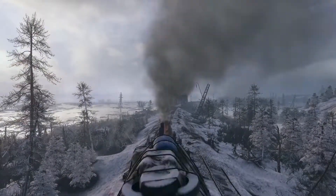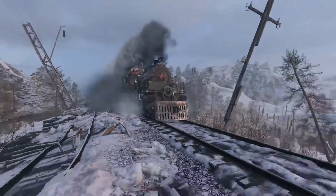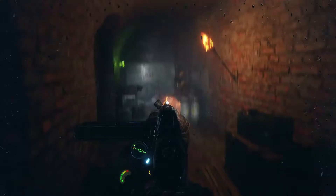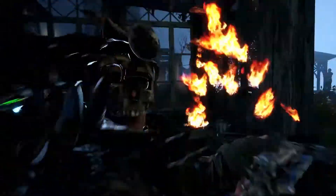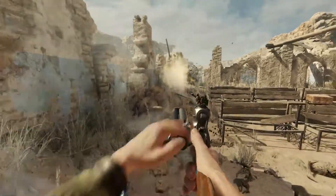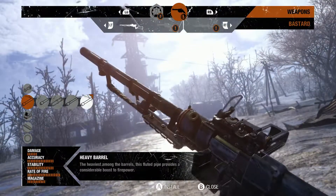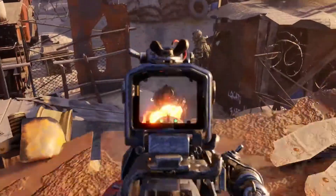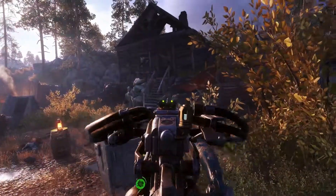In Metro Exodus, your mission is to lead a group of survivors across post-apocalyptic Russia searching for a new home. With danger waiting at every turn, your arsenal of weapons needs to be as varied as the stops on your journey. In this video, we break down the tools at your disposal. Using a new customization system, you can evolve your arsenal in the field, effectively adapting to any situation — whether as a silent assassin, close-range heavy hitter, or anything in between — with a multitude of options available to suit your preferred style of play.